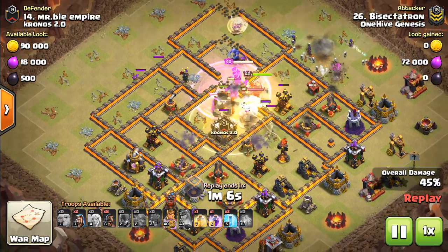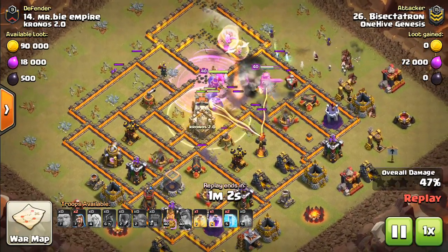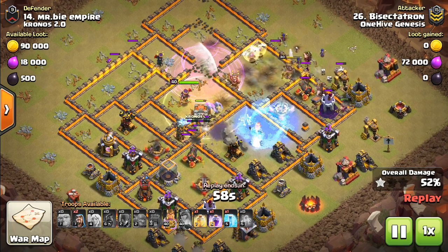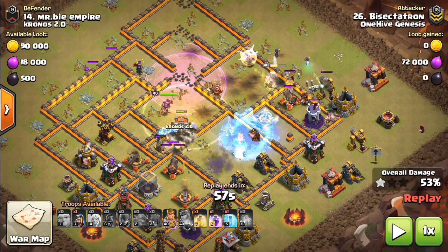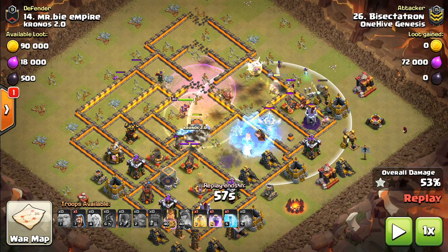So the witches go around the outside raging — we have a heal as well. Typically you're going to use like two to three rages, maybe one heal, maybe no heals. We do have the healers, and then the hogs come in, typically on the side of the witches. The hogs come in to kind of help the witches because typically as the witches turn the corner, especially with a wizard tower, expo, stuff like that, they tend to go down.